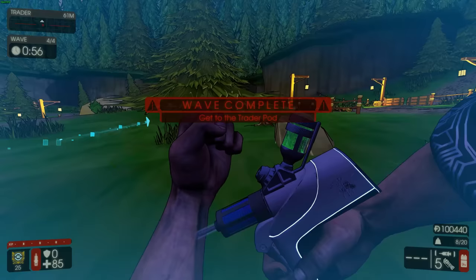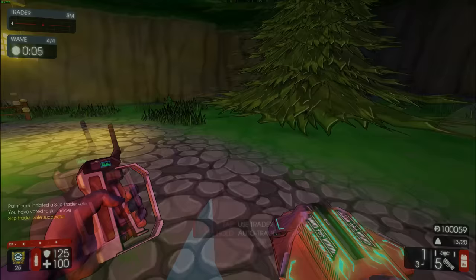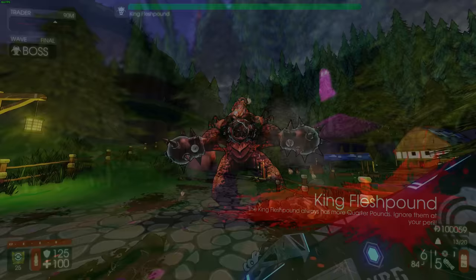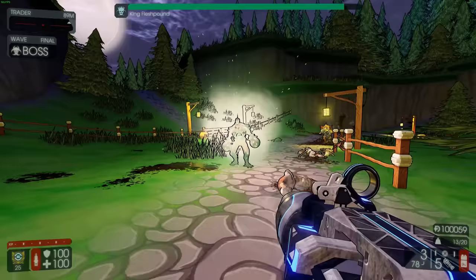Now we're gonna be fighting the boss - let's go for a Sentinel as well. The inspection animation - what the heck's been going on? The animations on the Seeker 6, or should I say the reskin, are pretty good. Oh my god, we got the most boring boss in the game - King Fleshpound. I can just shoot him from afar.